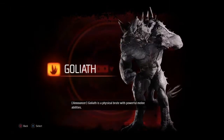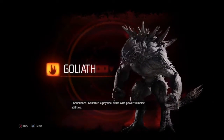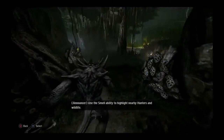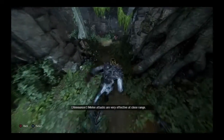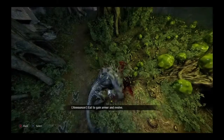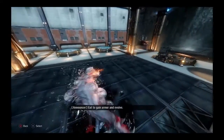Goliath is a physical brute with powerful melee abilities. Use the smell ability to highlight nearby hunters and wildlife. Melee attacks are very effective at close range. Eat to gain armor and evolve.